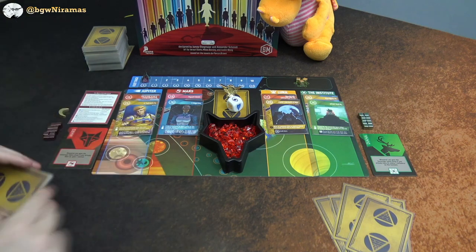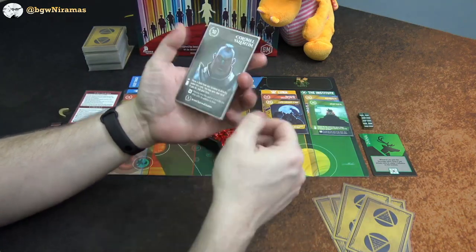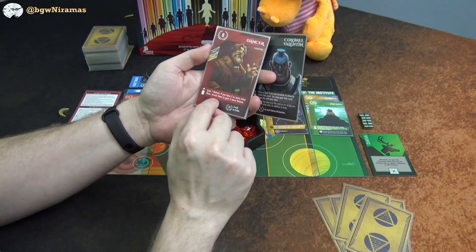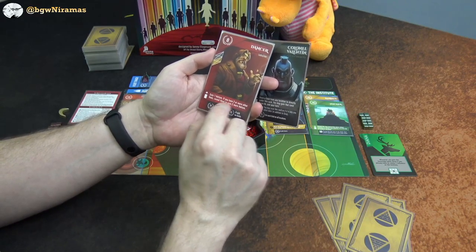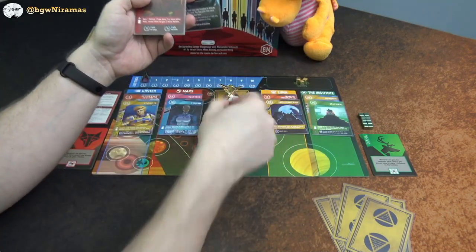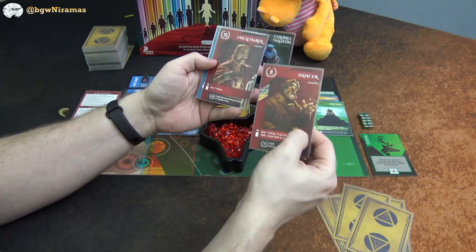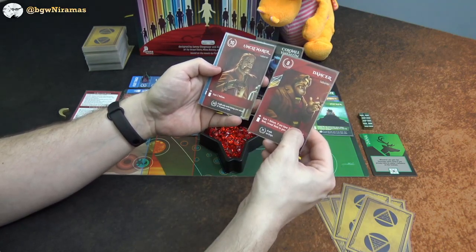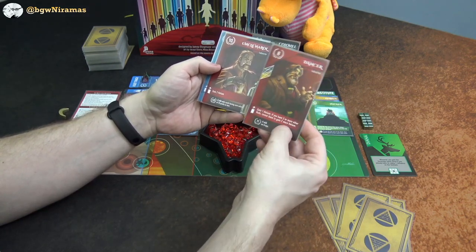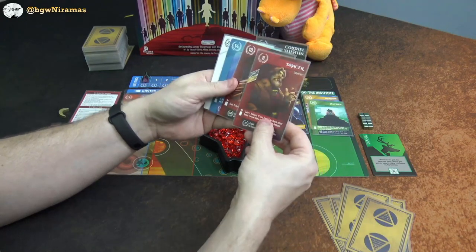Cassius says: gain the card directly under this one, banish Cassius unless that card is a gold — you can swap him for another gold. This could be interesting to get the Carnus card. The Dancer says: gain a helium if you have two or more other reds; reveal them to gain two more helium. These laborers are all about getting helium in the mines on Mars.